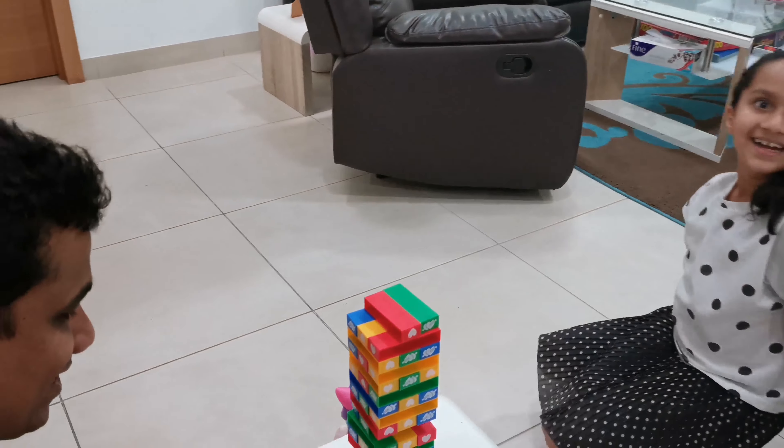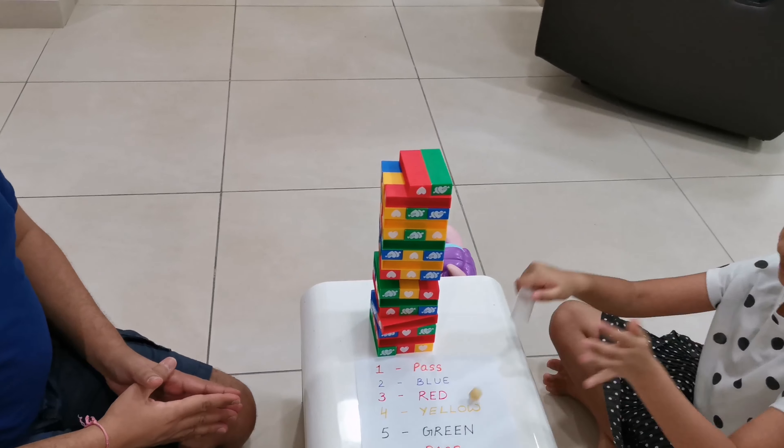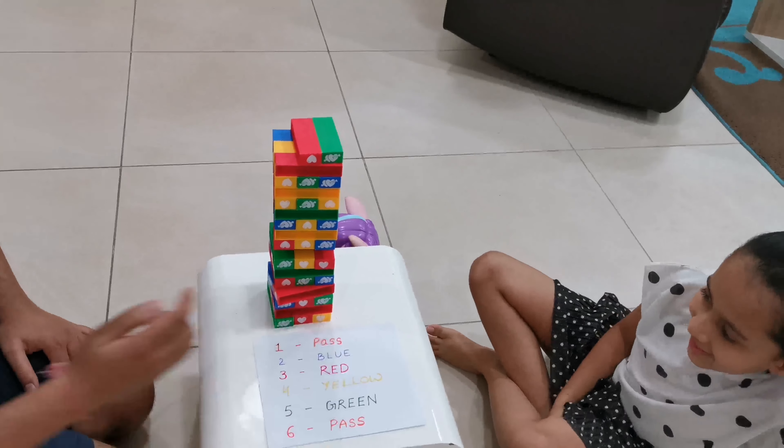My turn. I get a six — again lucky, happy go lucky. So another pass for me, I skip the turn. Three — red again for Kashvi, your favourite! My god, Kashvi is hitting all your favourite numbers today.